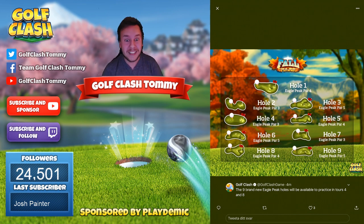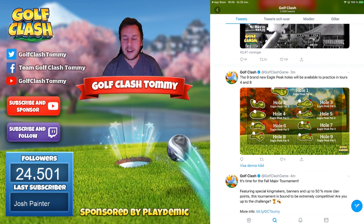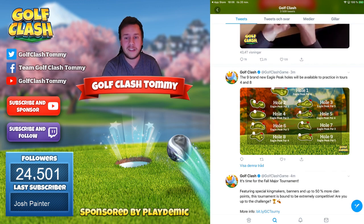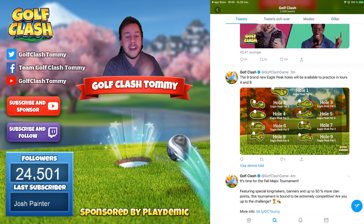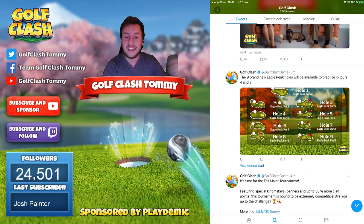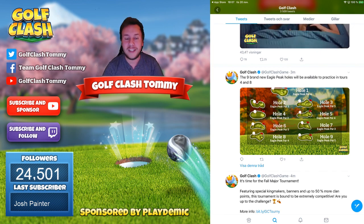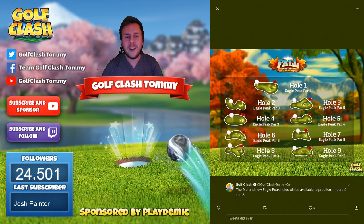The tournament guide for rookie comes out Thursday, then Friday is pro and expert day. Text guides also release Thursday — sign up at patreon.com/golfclashtommy to get them early, with the official release on Sunday. Saturday is club guide day for rookie, pro, expert, and master divisions, covering the best clubs to use.